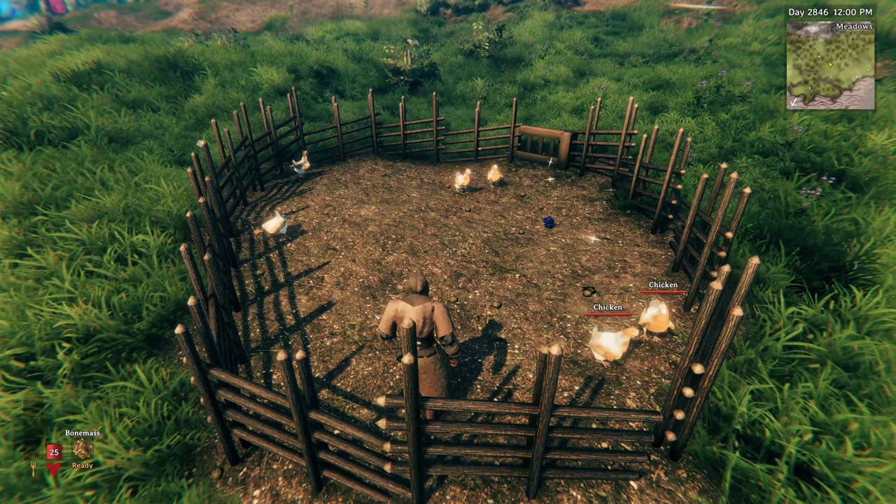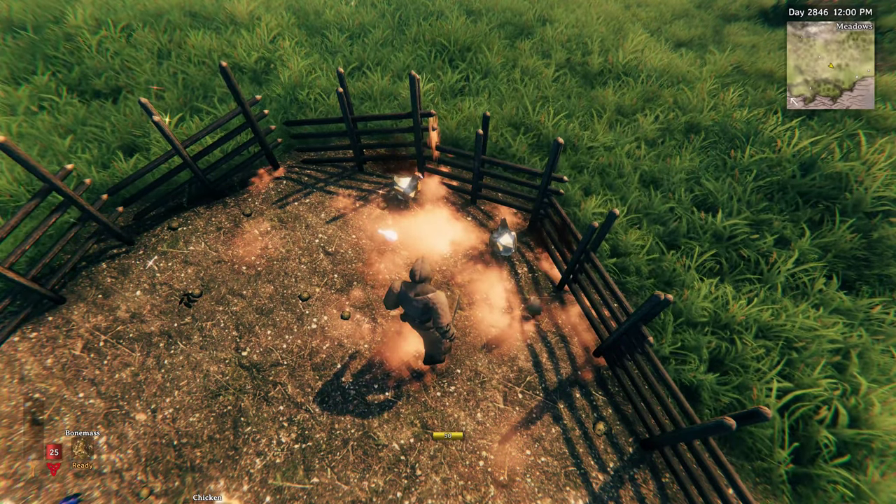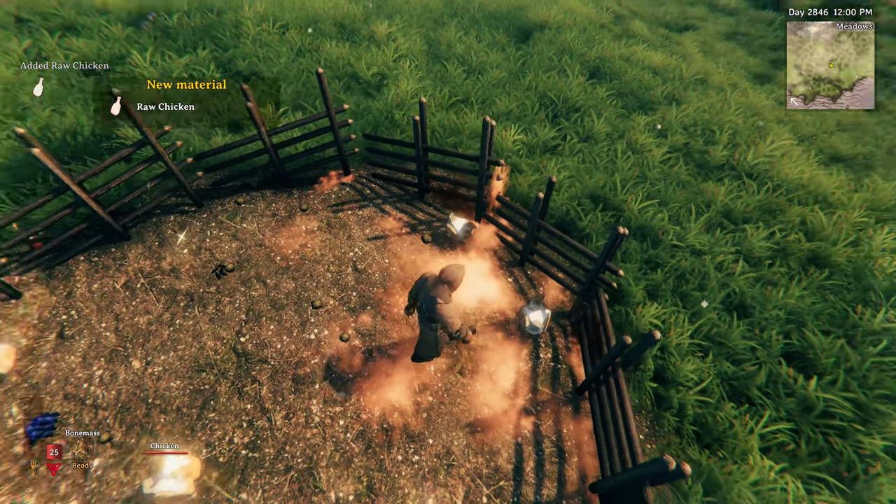Once you have them tamed, there are a couple different things you can do with them. You can slaughter them with the butcher's knife and they'll drop feathers and a new item, raw chicken meat.